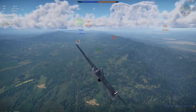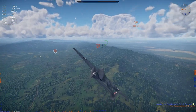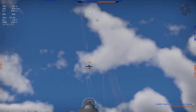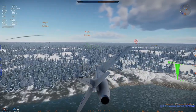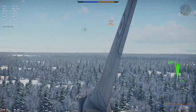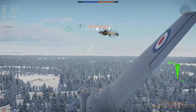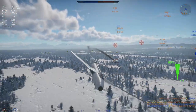Britain does not have a standout early jet — the Vampire and Meteor are good dogfighters, but are slow in comparison to others at their BR. The Meteor hangs on until 8.0, with the Swift being the first supersonic. The Hunter is Rank 5 and a subsonic aircraft in a supersonic world where opponents are armed with missiles. The iconic British aircraft in the upper tiers do not fit the meta, and your best strategy is to muddle through until you get the Phantom.